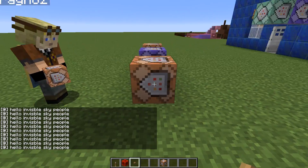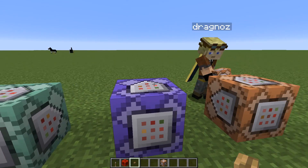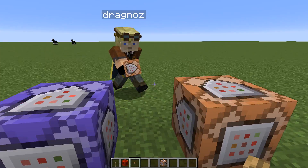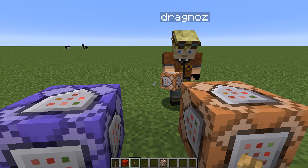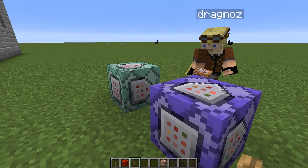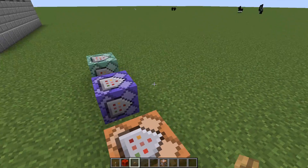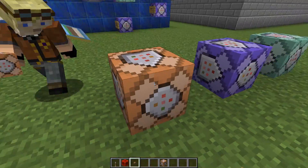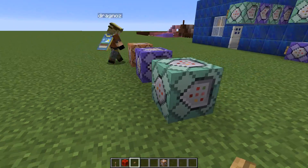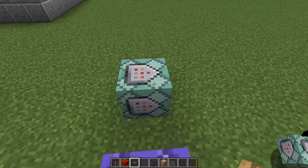Then we have the chain block. A chain block needs to be powered by either an impulse block or a repeater block — unlike the impulse block which requires a redstone signal to activate, the chain block requires a signal from one of those block types. You'll see these blocks have got little arrows on them, and the design from Mojang shows the direction of flow. Their design sense is amazing.